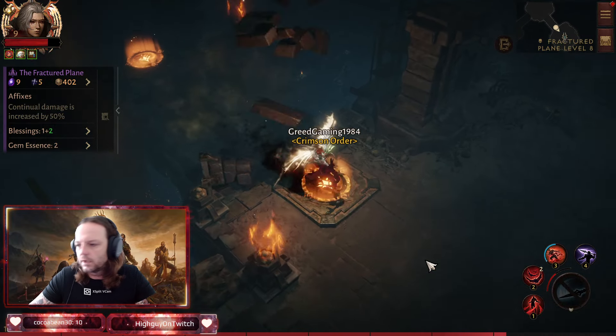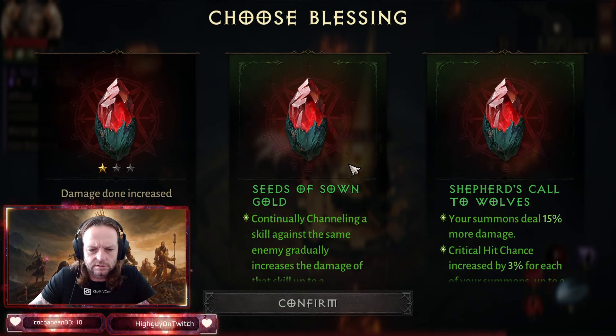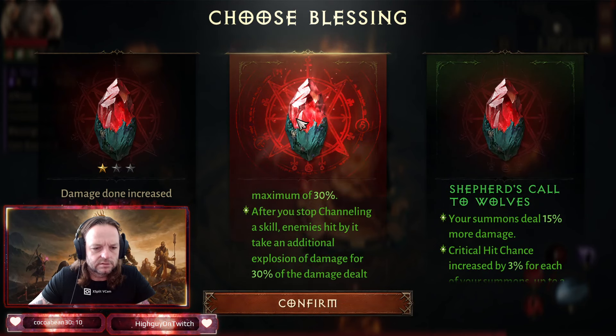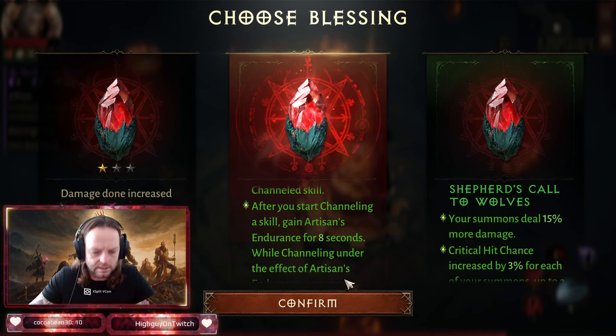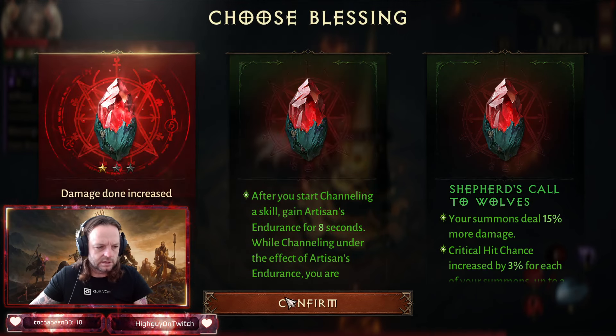Chaotic altars, seeds of stones, shepherds — this six-piece one wouldn't be that great. After you start using a channeling skill it can matter, but it's not a priority pick here.